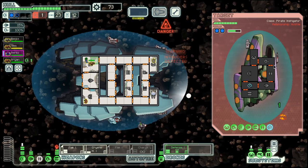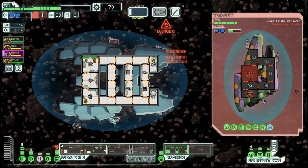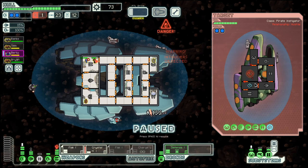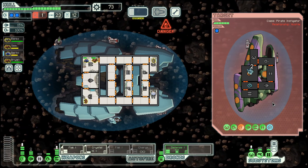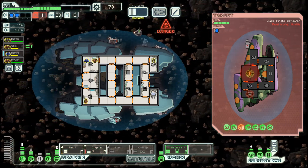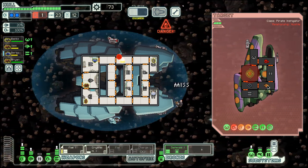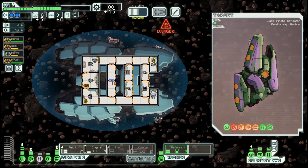They also have a missile, and they have of course a Zoltan shield. But the crystal weapon can only penetrate one layer of shielding, so we have to be a bit careful there. Now their shield is done — we'll accept five fuel for that, but we need to remember the crystal can only penetrate one layer.